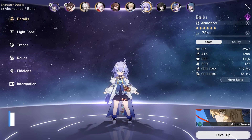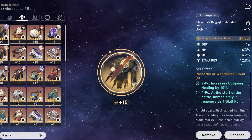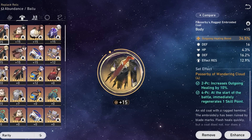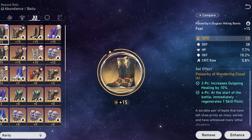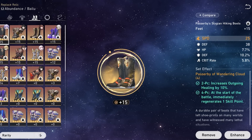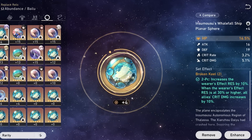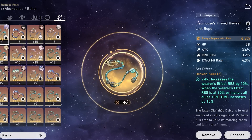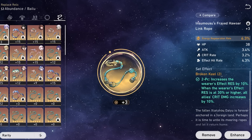Moving on to main stats: you want outgoing healing for the body piece, as it simply provides more healing to your team than HP%, but if you have no luck getting one, you can go HP%. For boots, speed is the only option — you can even break 2-piece or 4-piece effects just to run speed boots. For sphere, go HP%, and rope can be either Energy Regeneration or HP. The comparison for this is right before the light cone section.